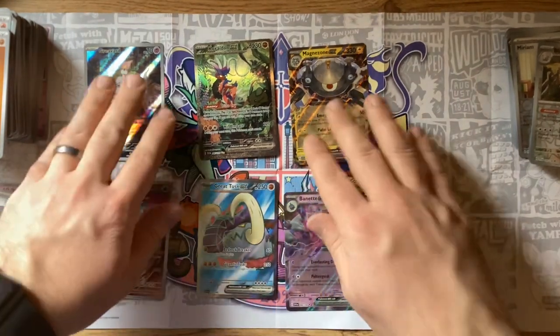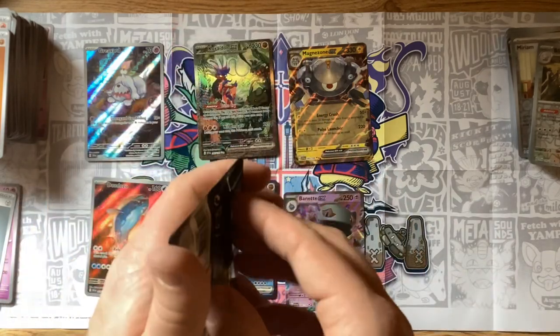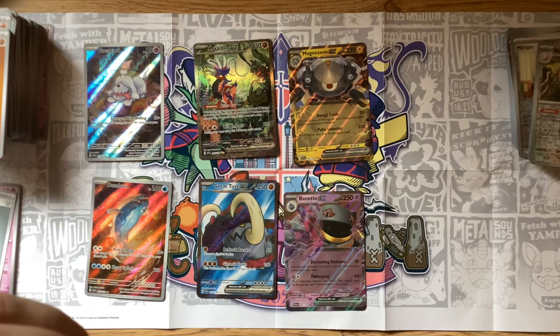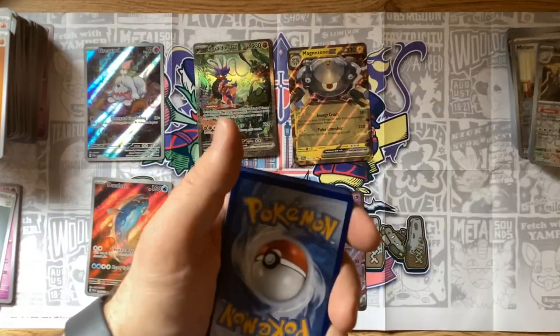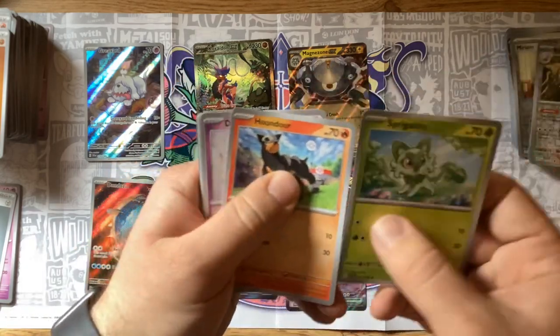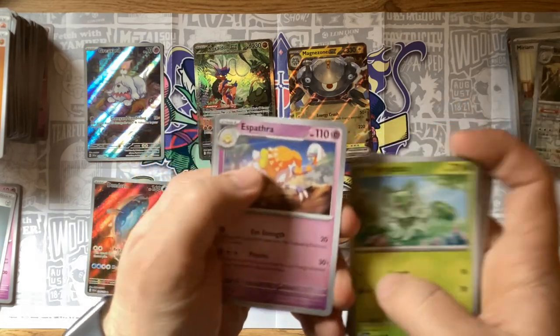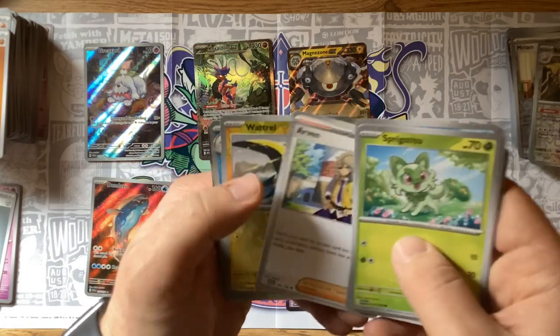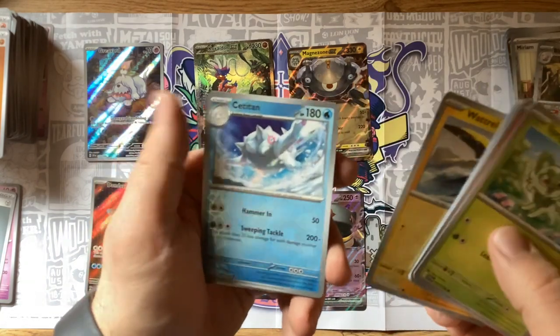Let's keep going. Electric energy — Sprigatito, Houndour, Drifloon, Citadelle, Ultra Ball, Espathra, Arven. I think I got another one — hey, that's my first Iron Thorns! And an Oinkologne EX! Add that to the pile — heck yeah, we are getting some good luck.